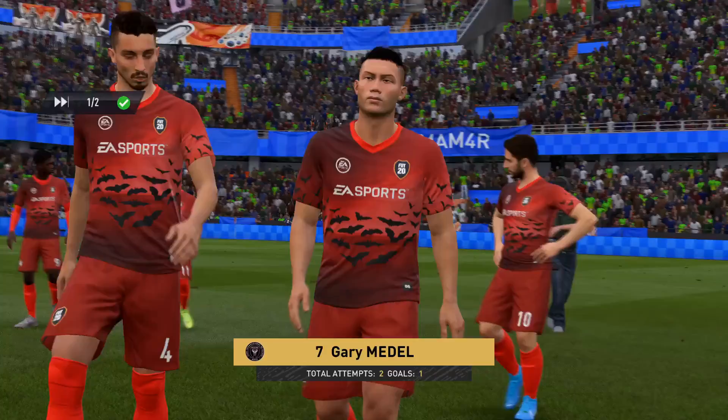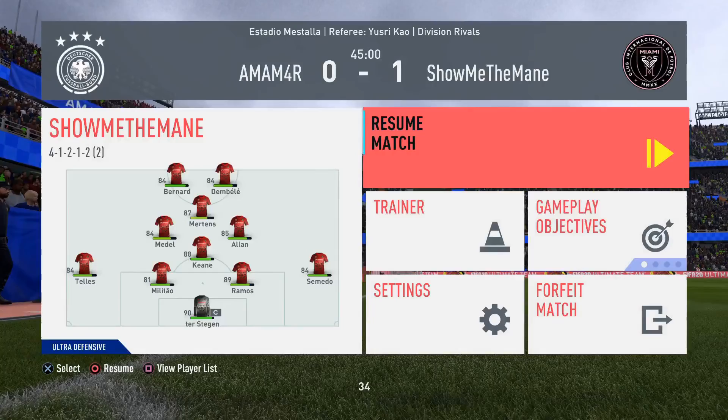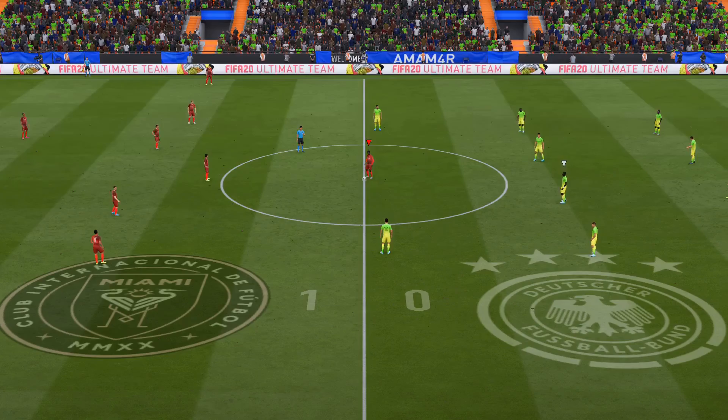Anyway guys, it's the end of the first half. Bernard got us the goal — he had two shots, the first went off target, the second was outstanding. You can see Medel's stamina there at half time — compared to Allan he's a little bit lower, but definitely nothing to be concerned with, especially after having already played a full game with him before this.